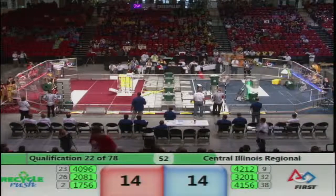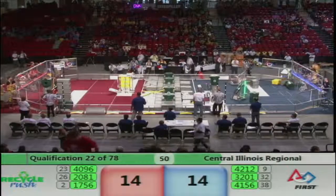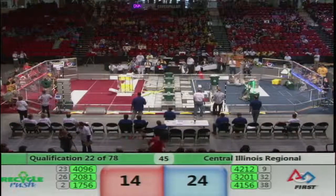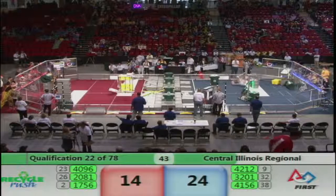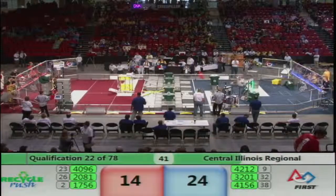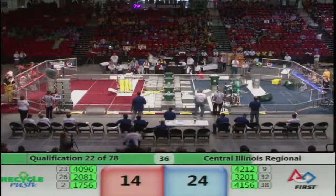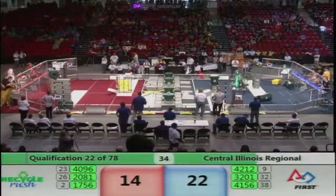Meanwhile, over on Red, Icarus still making way with those yellow totes. They're still lining up — it looks like they might be a little bit stuck on the scoring platform. Over on blue, Ninjaneers grabbing hold of a tote, dropping it off on their scoring platform. Looks like we've got a blue alliance advantage here: 24 points for blue and 14 for red.